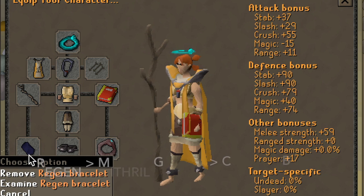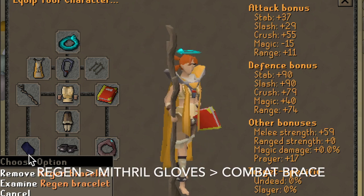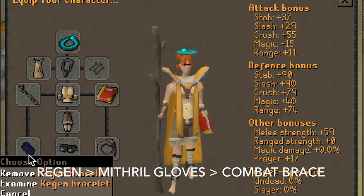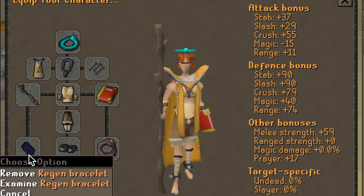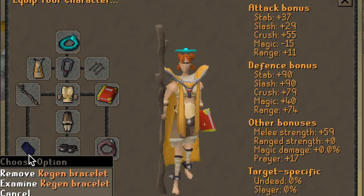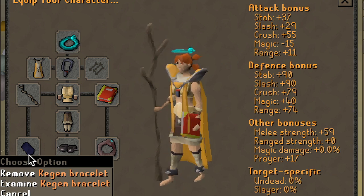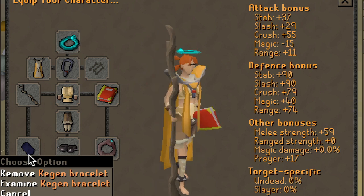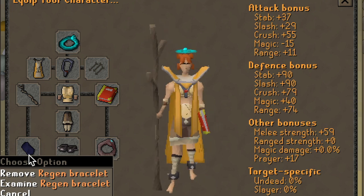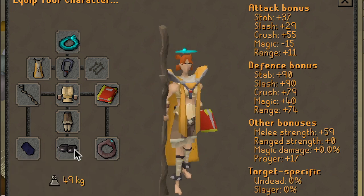Moving on, we have the Regeneration Bracelet, which is the best in slot for Obbies to train with. It's a little better than the Combat Bracelet and the Myth Gloves, even though Myth Gloves are a great completionist item. I typically use the Regeneration Bracelet because of the twice-as-fast HP restoration, which is really good whenever you're trying to AFK. It also gives plus one extra strength bonus compared to the Combat Bracelet and the Myth Gloves.